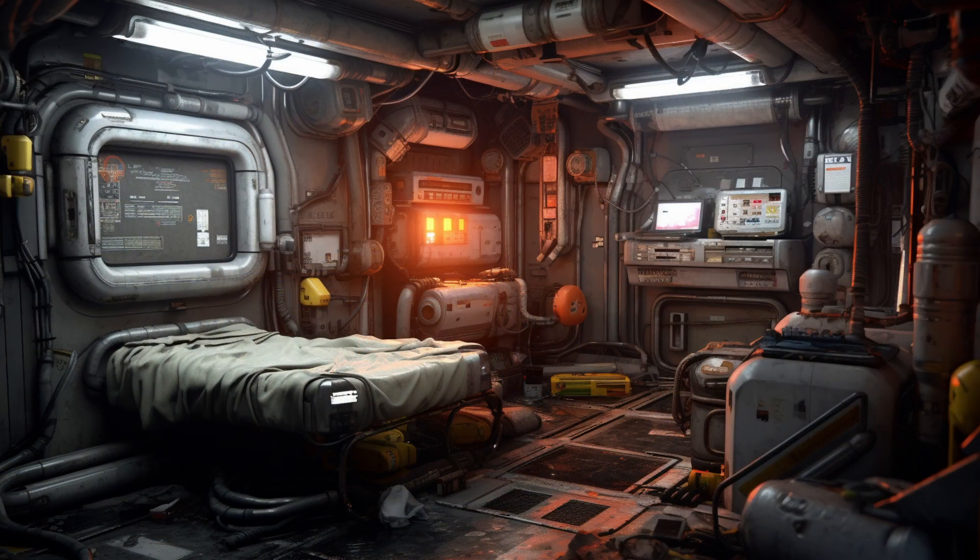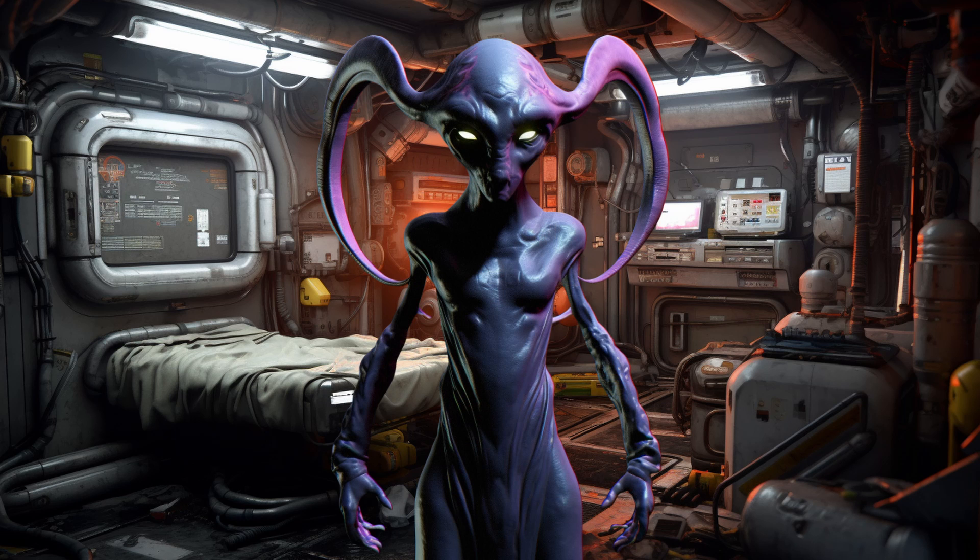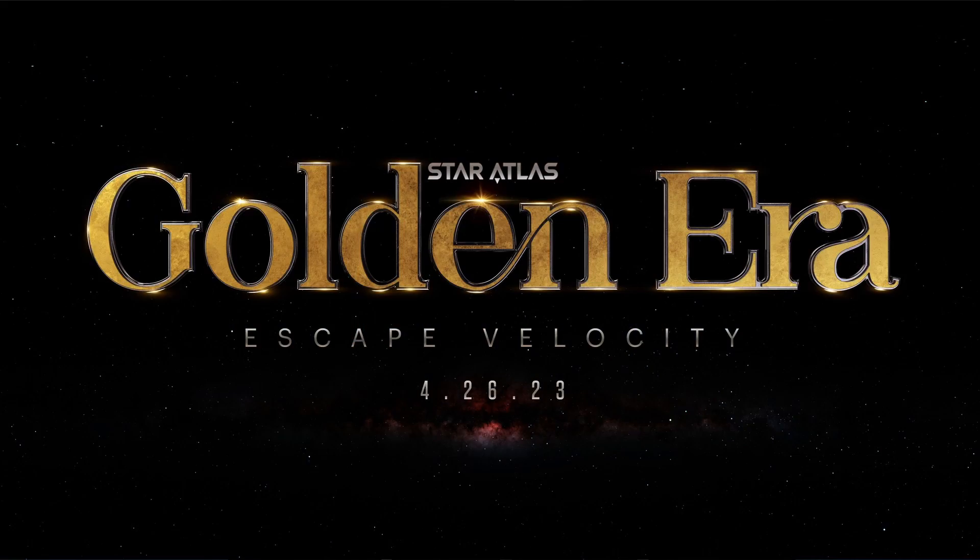So let's imagine for a moment a building in need of serious repair, and we happen to begin our journey in a room in that building. We are an unnamed Oni character, starting with 10,000 Atlas in our pocket. We will begin our Star Atlas journey using Star Atlas Golden Era Escape Velocity, a movement test from Star Atlas on the Solana blockchain where for 1,000 Atlas you can spawn a ship.